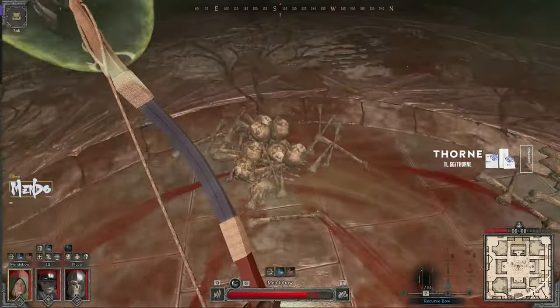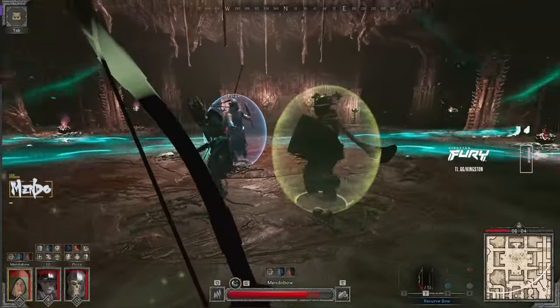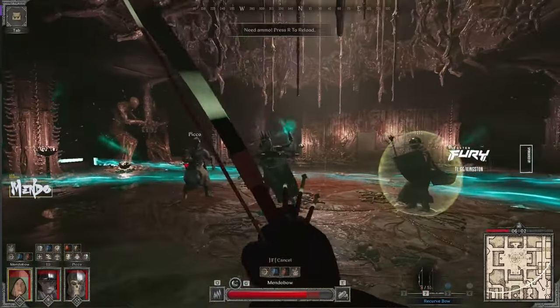Crouch, right click, look up a little bit. He has a few different variations of his sword swing, but you can block all of them. He'll also occasionally throw throwing knives — they just deal a little bit of damage, it's nothing scary.